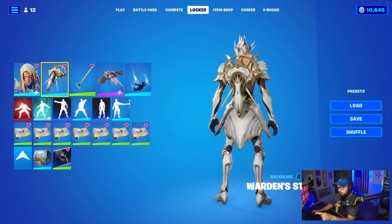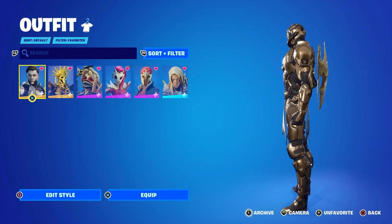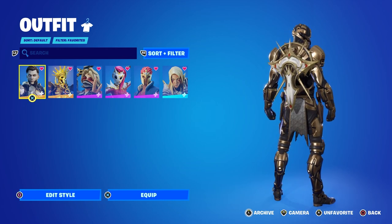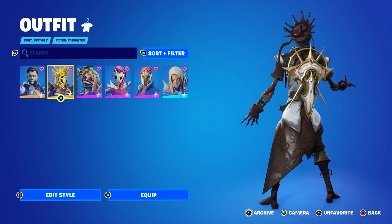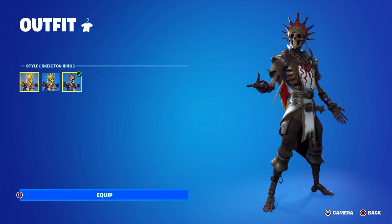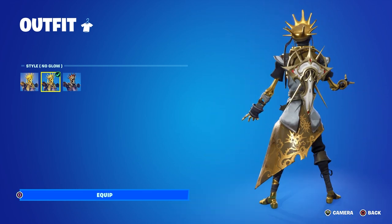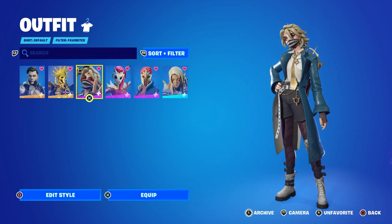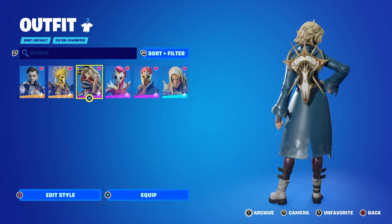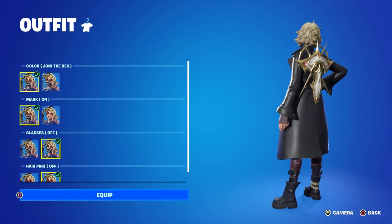The back bling is called Warden Star. Here are some combos with it — it is a very stingy gold. It looks great on Midas Rex, and Oro with the third style as well. Even though there's no gold on that particular style, the theme is really fun. You can see the gold isn't as orange as what we're used to seeing. Joanie in the red looks amazing with her alternate style, and also with the original style — that looks really damn good.